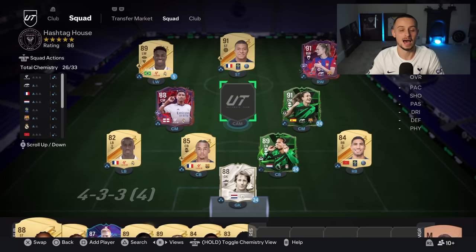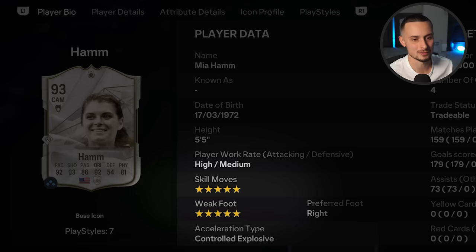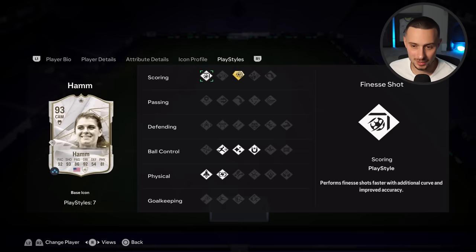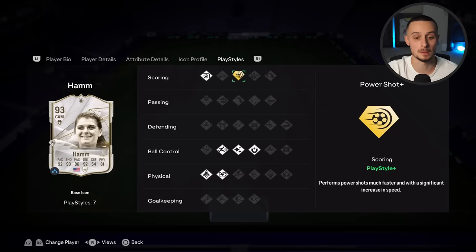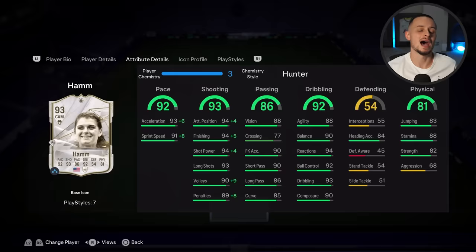We complete the squad with a brand new signing — my most expensive signing of EA FC 24, costing me an absolute arm, leg, liver, and kidney — and it's everyone's favourite Pro Clubs player, Mia Hamm. She comes with five-star, five-star. The American icon has joined the club and she will be playing up front. She's got the finesse shot, power shot plus, rapid flare, first touch, relentless, and quick step. The stats show 92 pace, 93 shooting, 92 dribbling, 90 balance, and five-star five-star. She is very small, but it makes her feel like you're playing Pro Clubs in Ultimate Team, which I consider a big win.